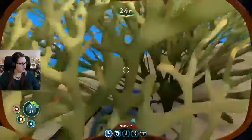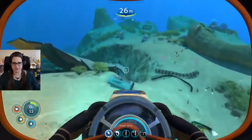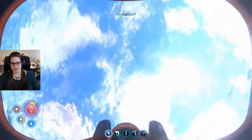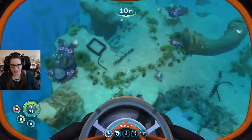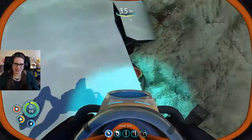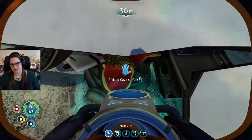The brown water means you're near the Aurora. Got it. Okay. Exploding fish! Did I avoid it exploding because I'm super awesome? It means I did! Come here — sweet, sweet sulfur. Yes!